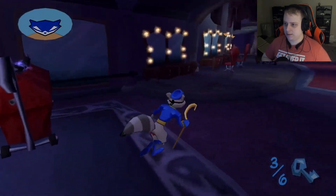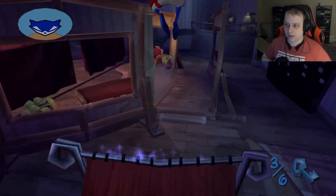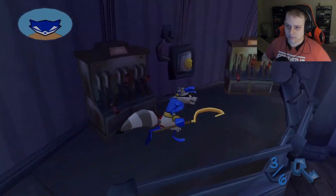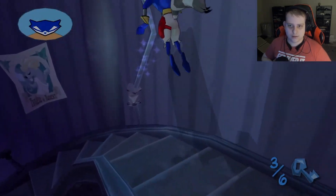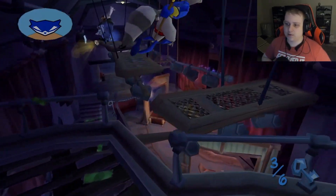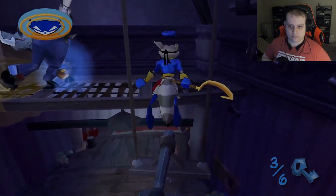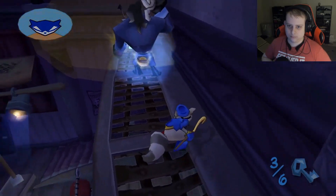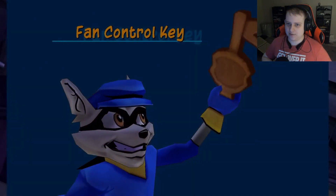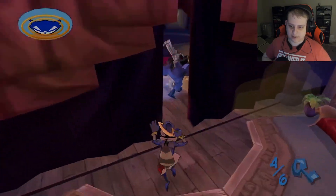Nothing back here. We still got three more keys to find. Just like a little backstage of a theater. Checking for loot — just coins. In the original game when you collected coins, all you'd get was a horseshoe which was like an extra life — one hit and you were a goner. That's four keys — good night to that guard too. Still more keys to find, and I see a light over here.